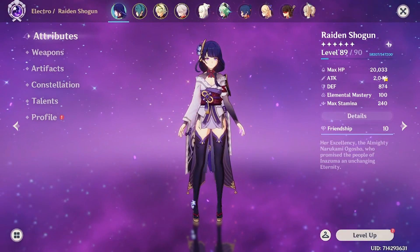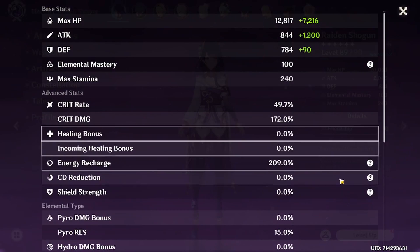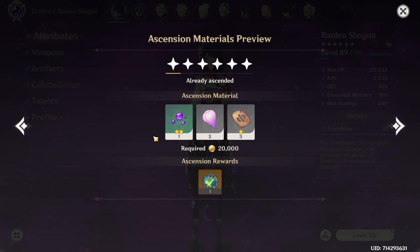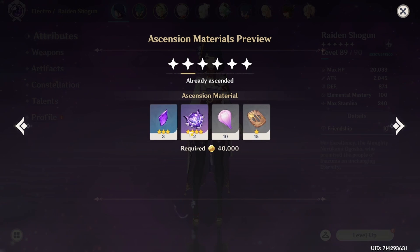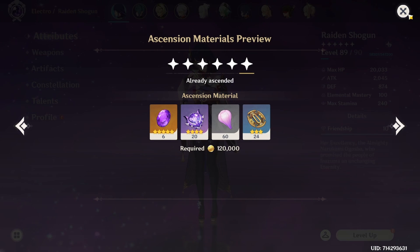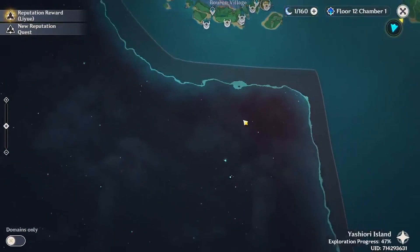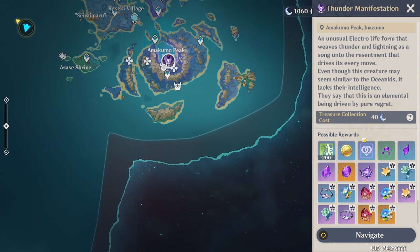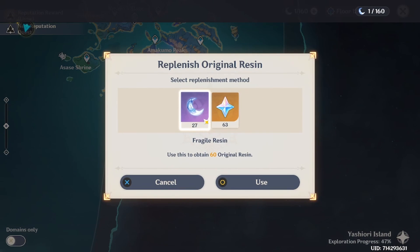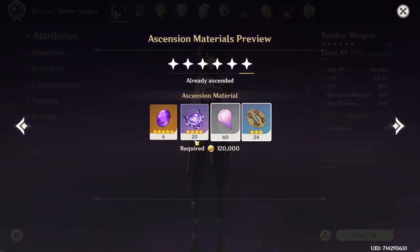Take a look at my characters. Raiden with 20k HP and a good crit ratio — she has The Catch — so Raiden has been fully built. What did that take? I could have just gotten this from her trial. It took about 20 to 30 runs of Thunder Manifestation. To claim one Thunder Manifestation reward you need about 40 resin. 20 times 40 is 800, and to get 800 resin from fragiles you'll need to use about 14 fragile resin. So you could fully ascend Raiden Shogun — the gems are harder to get but ignore that for now, I'm just talking about the boss.